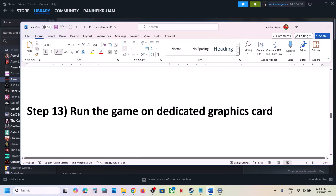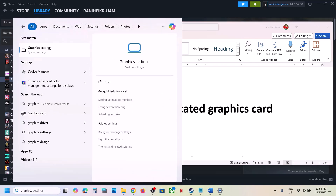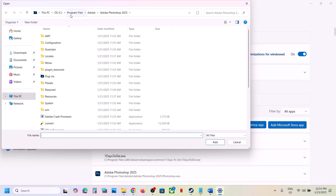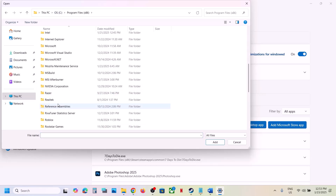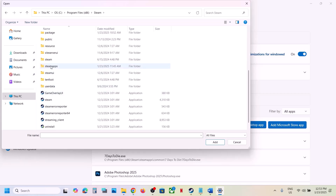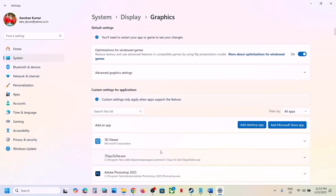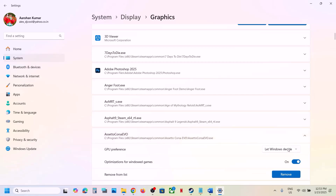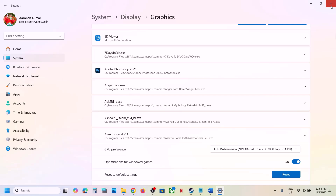The next step is to run the game on the dedicated graphics card. Type Graphics Settings in the Windows search box, click Add Desktop App, and go to the game installation folder. Select the game exe file and click Open. Once the game is added, click on it, go to GPU Preference, select High Performance, and then launch the game to check.